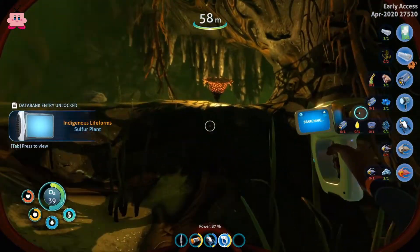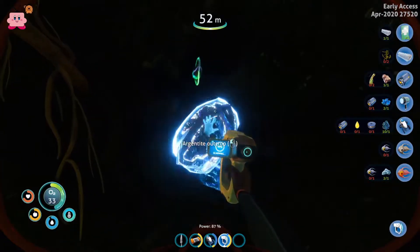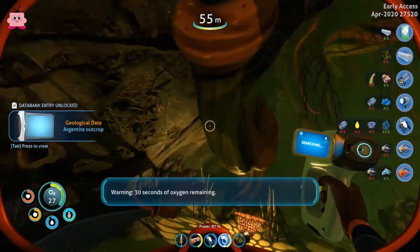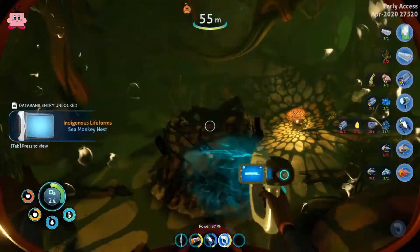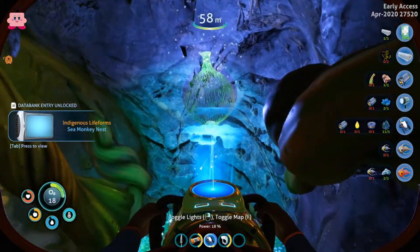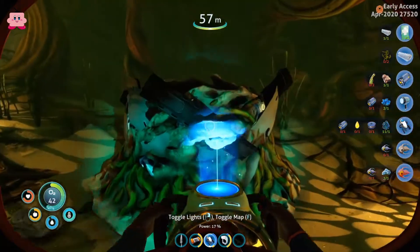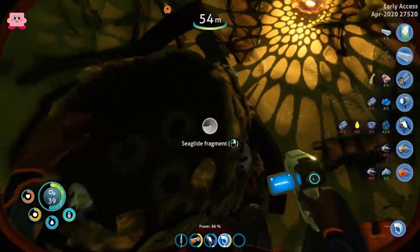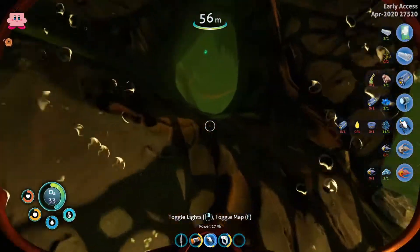Okay, that's a new one — chance of silver I think, which is pretty nice. Sea monkey nest. We have to go back — there's a plant. Just have to be really careful because you can get lost in these. There are a lot of fragments in here because the sea monkeys steal everything.